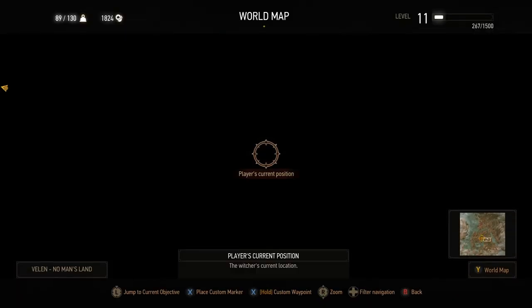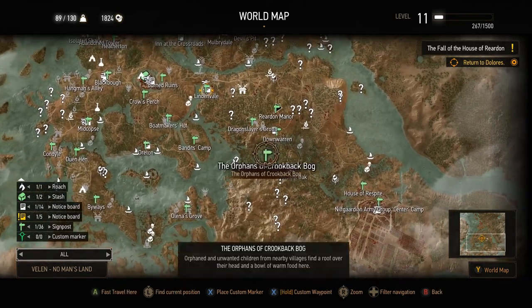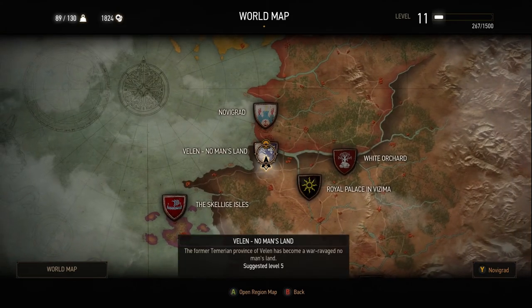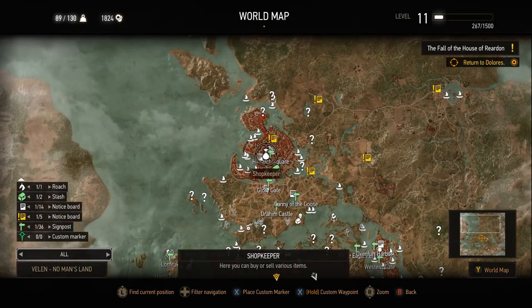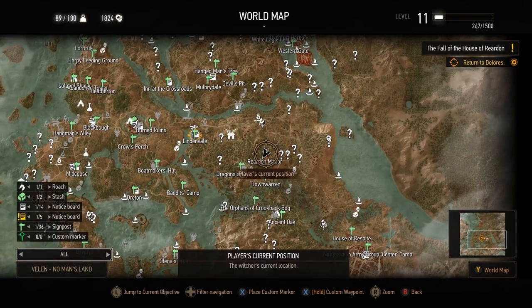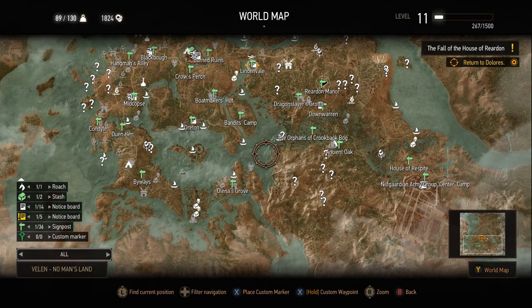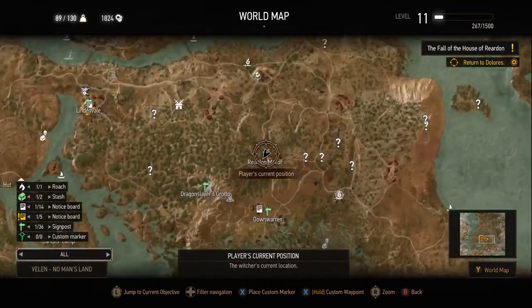So with that, let's get started. Showing you exactly on the map where Rare Dawn Manor is — you could say it's in the center of Velen, more in the center area east of Linden Vale. So kind of east of Linden Vale is where Rare Dawn Manor is. Let's zoom in and show you where we can find the barn key.